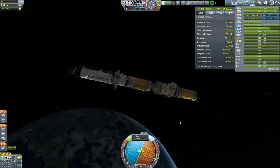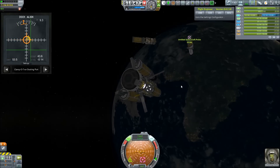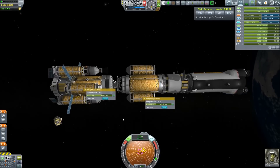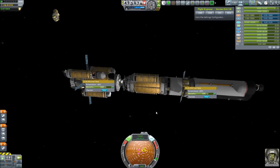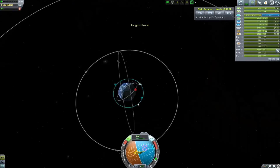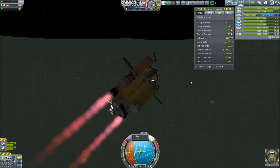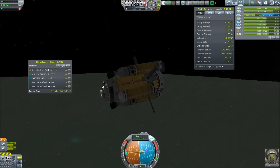I wanted to show that I have action groups on my space truck, and even though we used the Kerbal Attachment System to put a new panel on, it still worked with the action group, which was rather surprising. This is the next thing for the Minmus base — the aeroponics bay, which will help us convert carbon dioxide into oxygen and grow food. Once again we have a docking sequence where we refuel our craft, then undock and dock again because I forgot to put in monopropellant — business as usual. Then we just pick up our cargo and head off to Minmus, skipping the whole flight because it's boring.